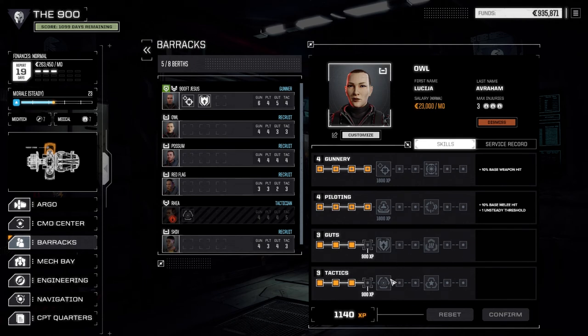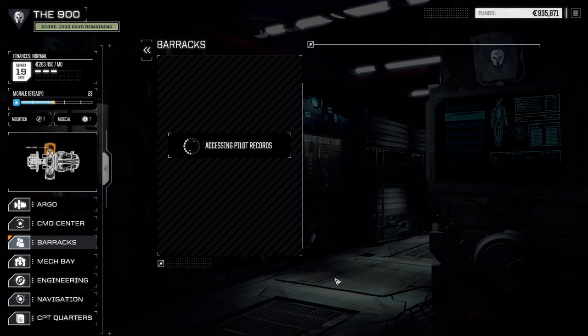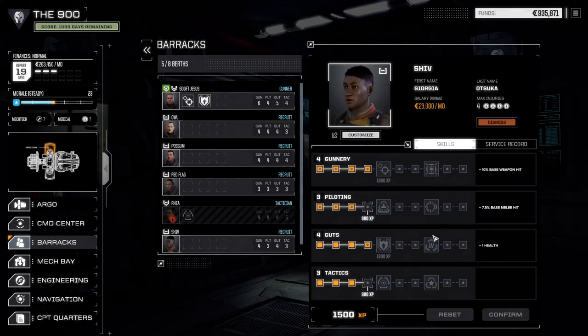Owl is just slowly working her way up so we'll leave her experience for now. Rhea took a head hit so we're going to get plus-one health — I want pilots to get back faster and have less chance of dying during a fight. Red Flag is the new pilot we picked up and we're going to add a bit of guts to her. Rhea is still out for two more days and Shiv is back in action again, which is great.